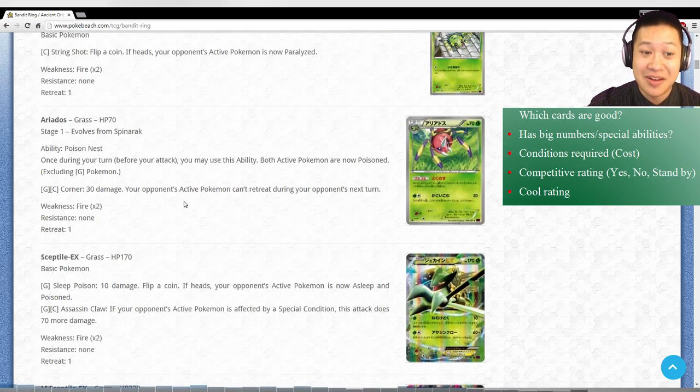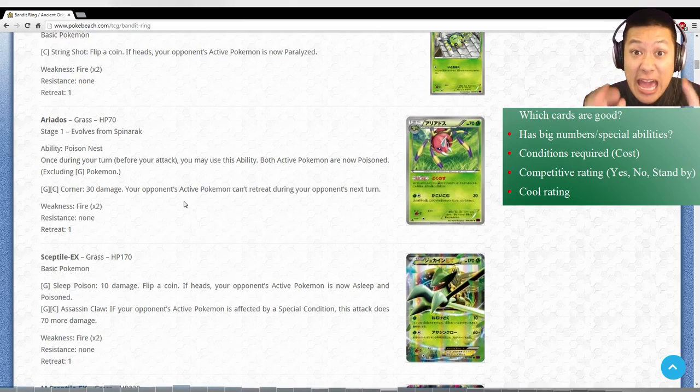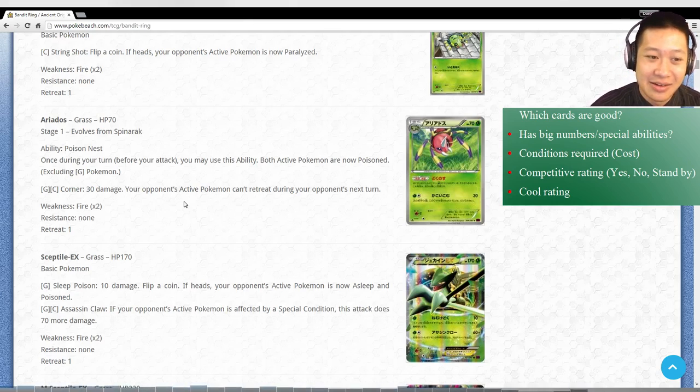Skipping Spinarak, going to Ariados. This card is expected to combo very well with two cards - one which is coming up - Smeargle and Sceptile. What it does is it poisons the active Pokemon and your Pokemon if it's not a Grass type, so Grass Pokemon is totally unaffected by this, which is kind of weird if you're fighting another Grass deck. It just poisons both of them.